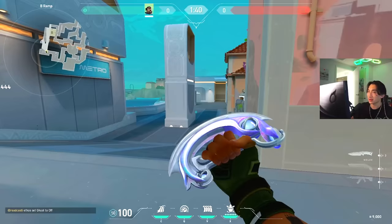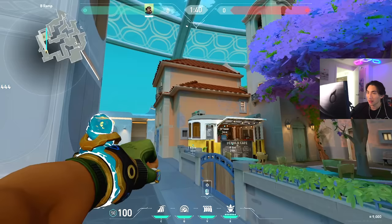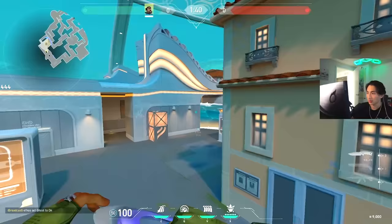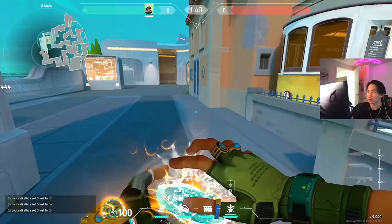The High Tide wall is really easy to curve — nothing like a Phoenix wall. You can actually see your cursor on the mini-map, so if you want a wall cutting off a certain angle, you just curve it along the mini-map and you can place it pretty precisely and easily.